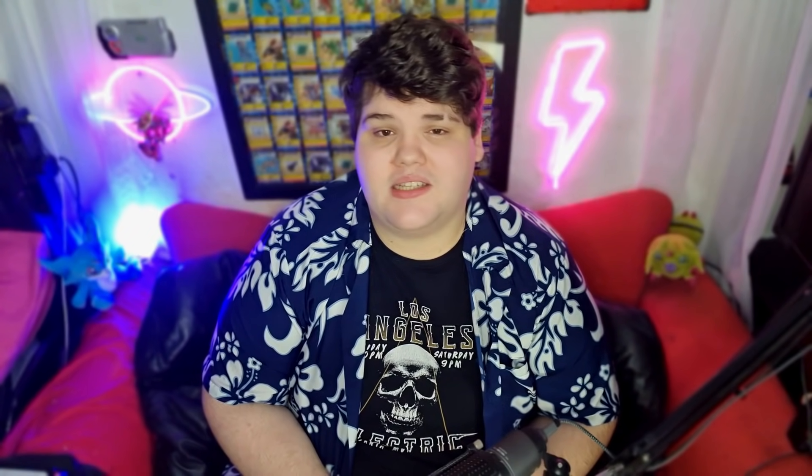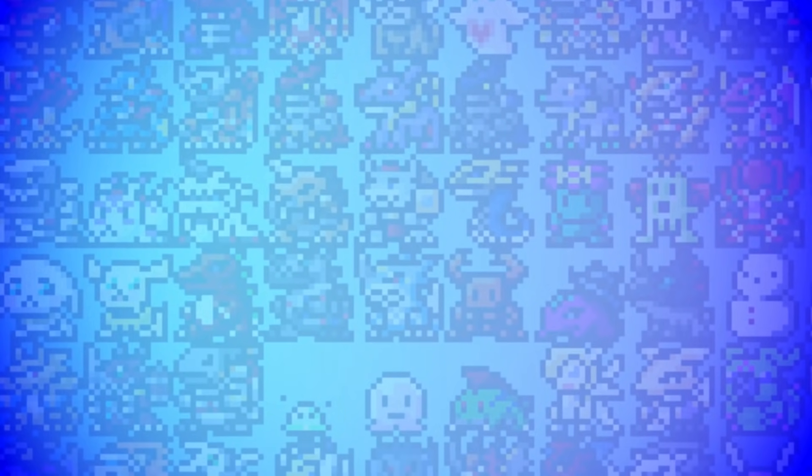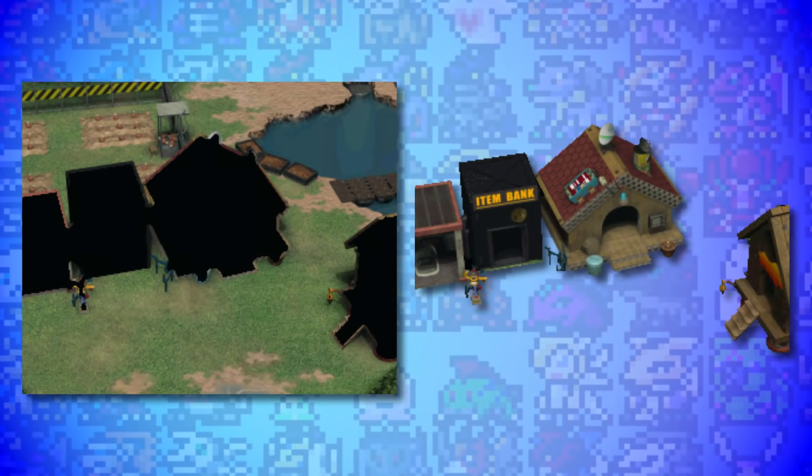The penultimate thing I want to talk about is that the File City from Digimon World 1 is inside Digimon World 2's data. There is a File City in Digimon World 2, but it is very different to the one from Digimon World 1 — yet both the background layer and the buildings layer of the File City from Digimon World 1 are present in Digimon World 2's data. This probably just means they imported an existing asset to test things like collisions and sprite layers, but it's fascinating to see assets from past games end up in new ones.